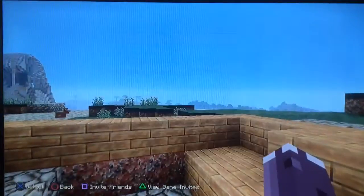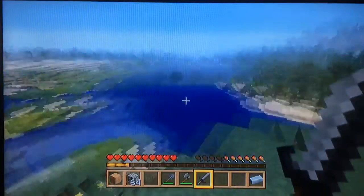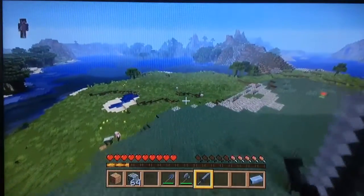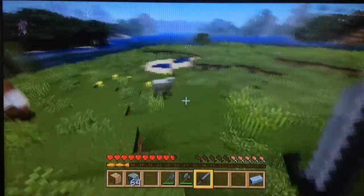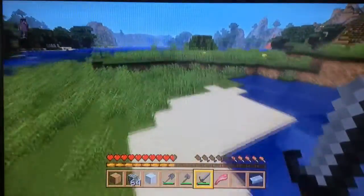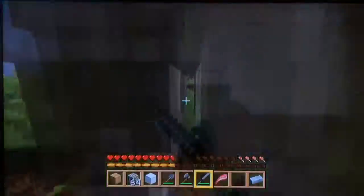So basically what we're going to do right now is go find some sheep, because we can't just stay up all night — that's not an option. So we need to find some sheep. Wait, is that a sheep? Yes, that is a sheep, my friend. We are going to go kill the sheep. I know it's sad, but they're actually useful to kill now because they drop mutton, like I said in the first episode of MrDuck's Minecraft series.